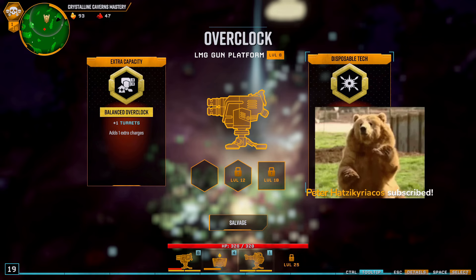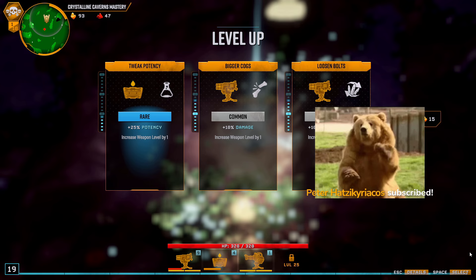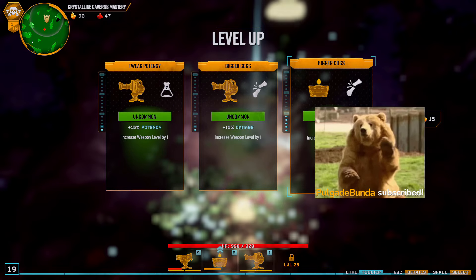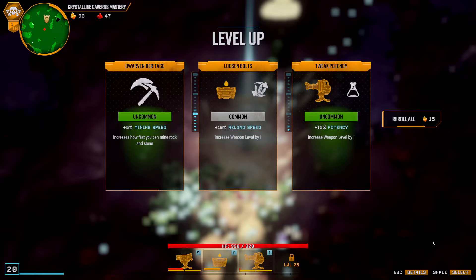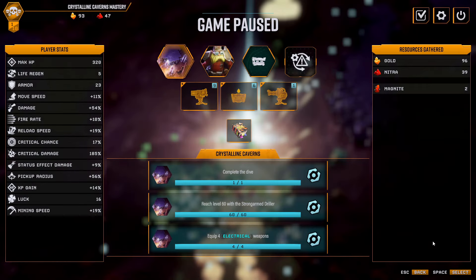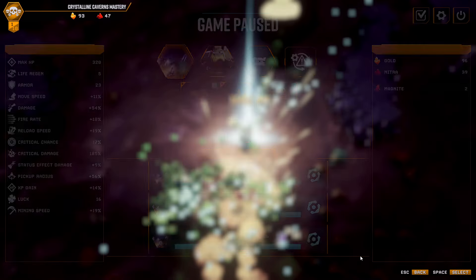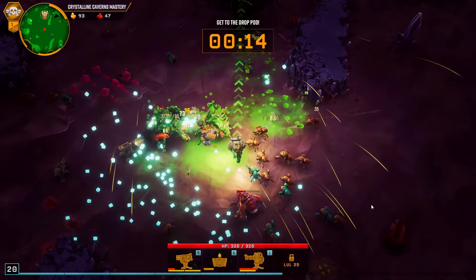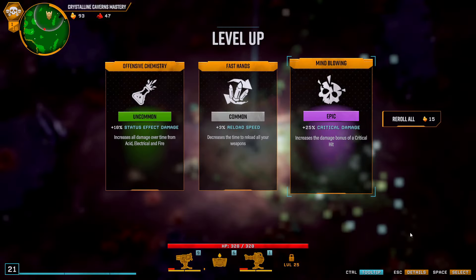Okay, we go for this one. Fire rate. Thanks for the subs and for the follows, everyone. Okay, get this leveled. One extra drone — this one almost makes it too easy. Mining is actually kind of good right now to get to safety.